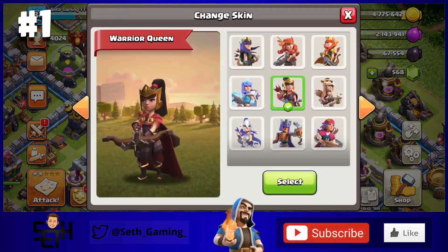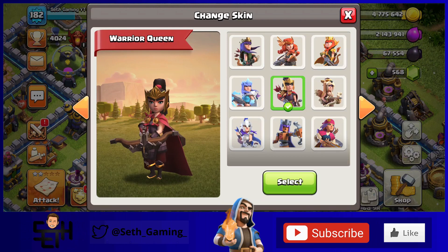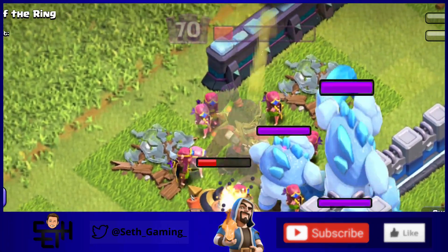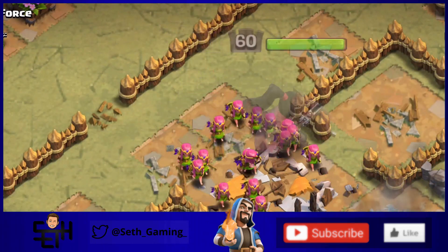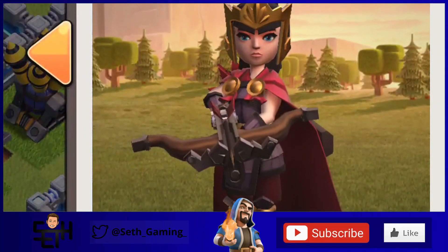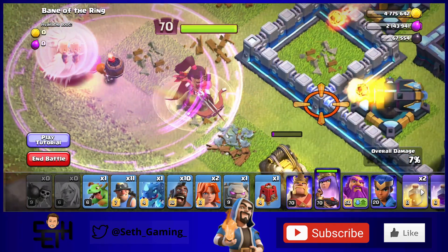My number one favorite skin in all of Clash of Clans is the Warrior Archer Queen. It was a limited shop skin and the design is just amazing — I love the black, gold, and red colors, the black hair with a ponytail, the black and gold boots, and the cool armor. She has selection animations, and uniquely she's the only Queen skin with a custom sound for her super, accompanied by a yellow flower animation popping above her head. This skin will likely always be my favorite Queen skin.